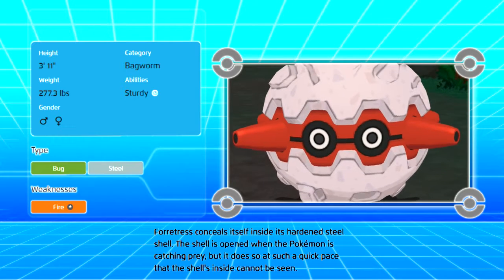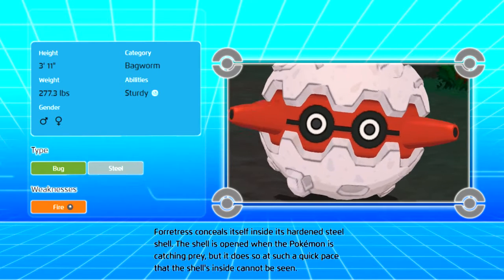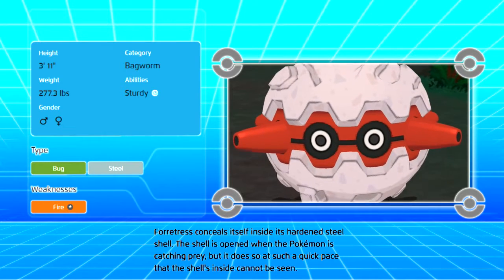Forretress conceals itself inside its hardened steel shell. The shell is opened when the Pokémon is catching prey, but it does so at such a quick pace that the shell's inside cannot be seen.